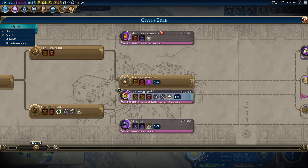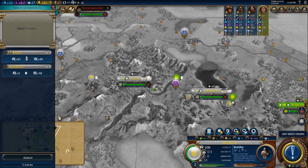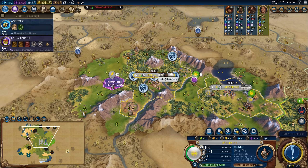We've got State Workforce — let's go ahead and pick up Early Empire. With that governor title, we're going to appoint Pingala into the capital and use him to catch up in terms of science and culture.